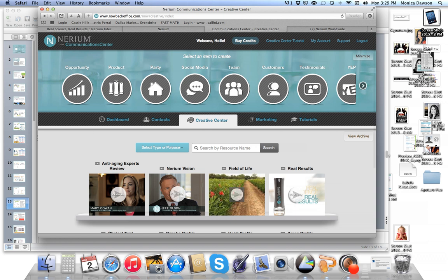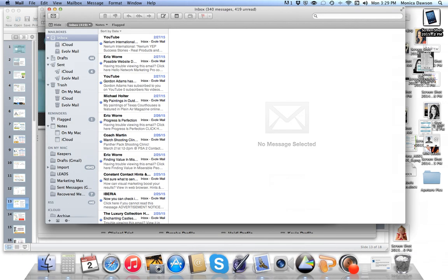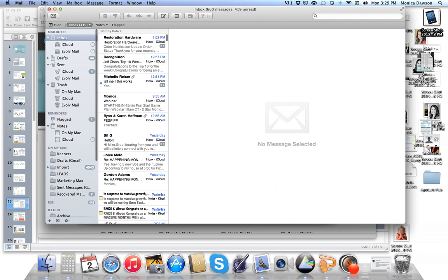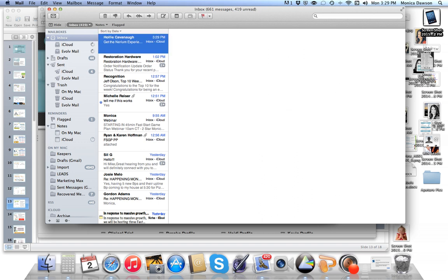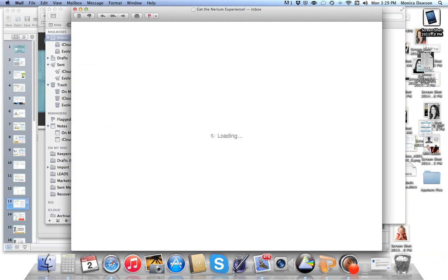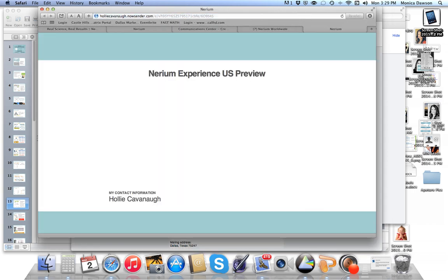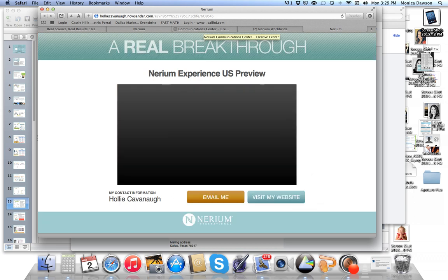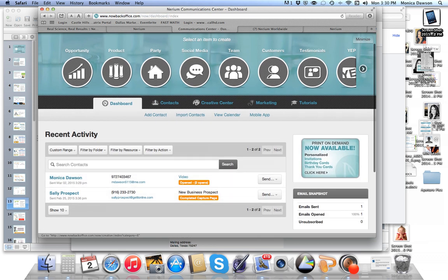What's great is that when this person gets this email and opens it, you get notified. When I check my messages, a message pops up — and this is what the email looks like. It's a beautifully formatted message with the video embedded, and it automatically imported the recipient's name. When they click to play, you get a notification that they've actually opened your video. From the dashboard, you can see that this video is showing as having been opened — an amazing tool to know whether you're doing a good job of sharing Nerium with people.